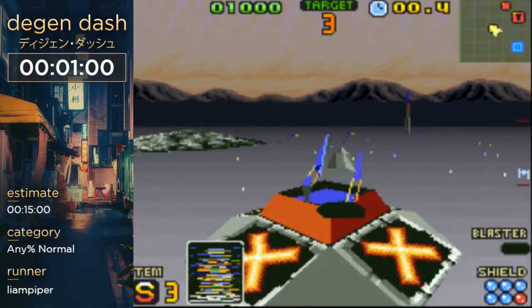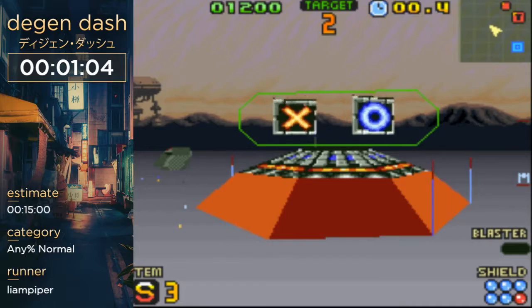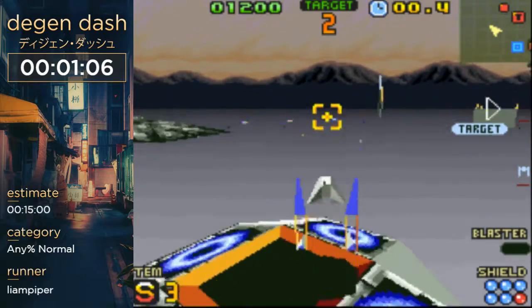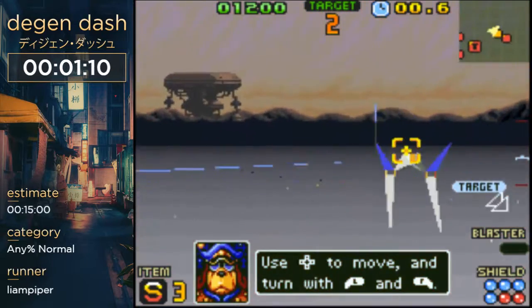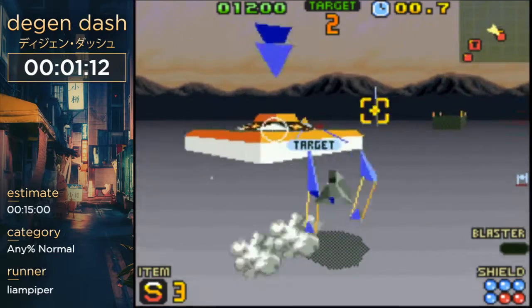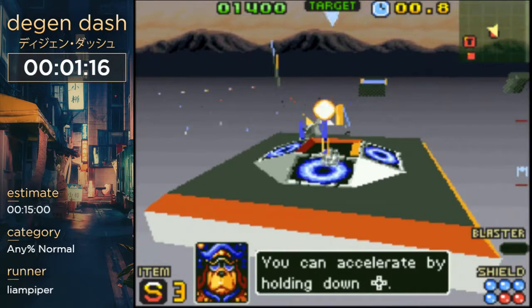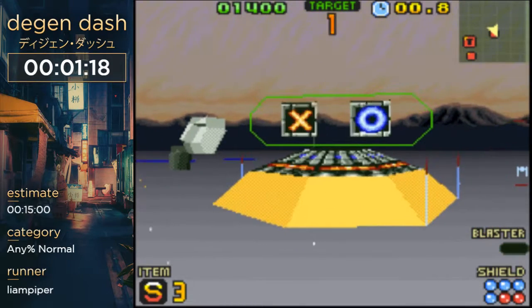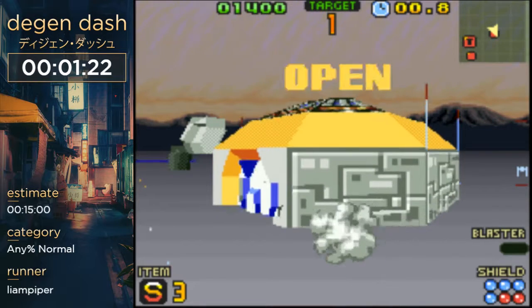So this is Titania. This is one of what I call the Switch Palace planets. Because on Venom you have to press switches as well, which is why that particular route I coined the Switch Palace route — because you have to press nothing but switches to progress.